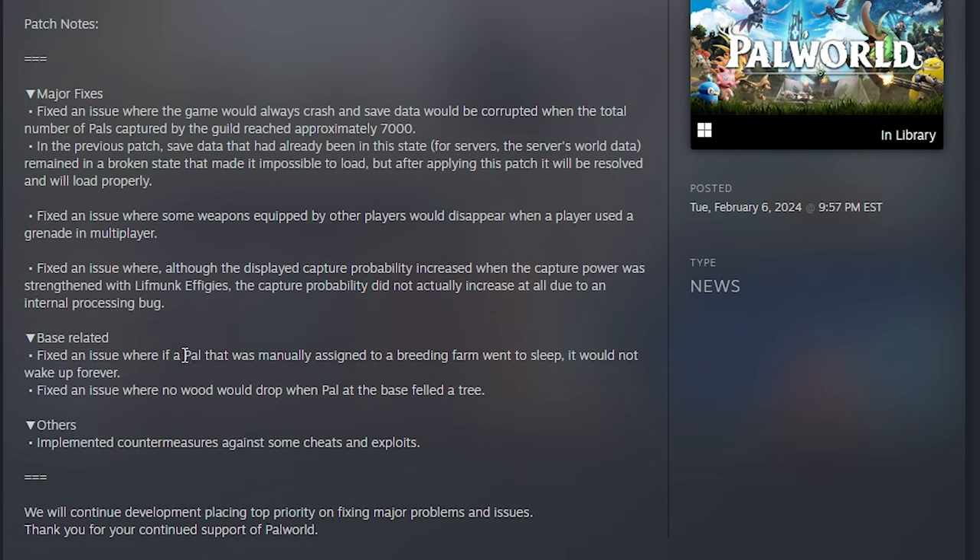The two other base-related fixes: if you were to assign a pal manually by picking them up and throwing them at the breeding farm and they went to sleep, they wouldn't ever wake up — that's fixed. They also fixed the issue where no wood would drop when a pal at the base felled a tree. And they implemented some countermeasures against cheats and exploits.